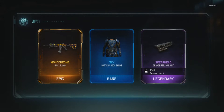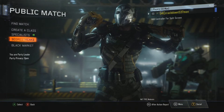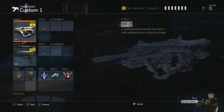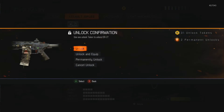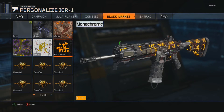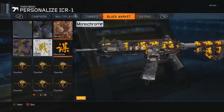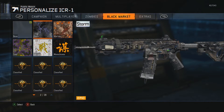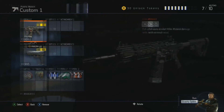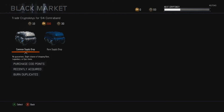Now that's a camo I've really really been wanting — the Monochrome. I see everyone have that camo, I'm gonna give this baby a look. I was just talking about how I have Storm on the ICR-1 which I don't use that much, but when I do I throw on some of these epic camos. I have War Torn, Storm, and now Monochrome — I'll definitely be rocking Monochrome whenever I use it because that is a solid looking camo. I seem pretty lucky on the ICR-1 with some pretty solid camos.